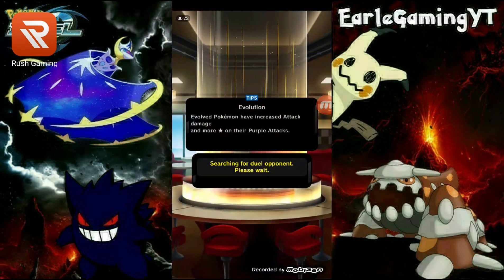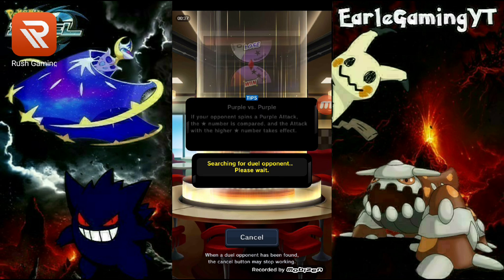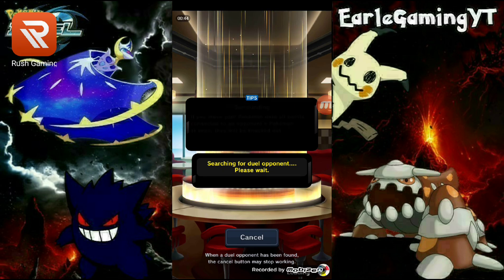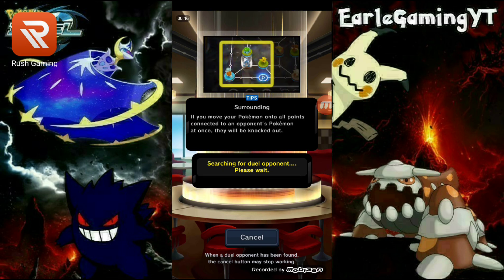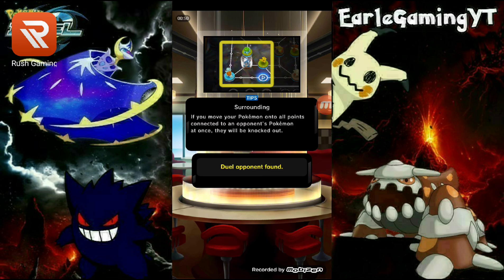We got two new ones — I forgot their names — but one where if you evolve it, the evolved version has Poison Touch, and another one that has Venoshock, which does two times damage if the Pokémon is poisoned. Basically the key is to slowly suffocate the other team by poisoning them to death and taking away a movement point with Venusaur.